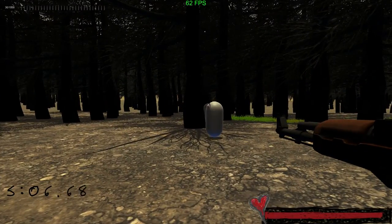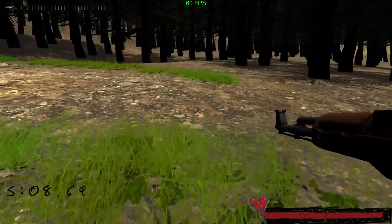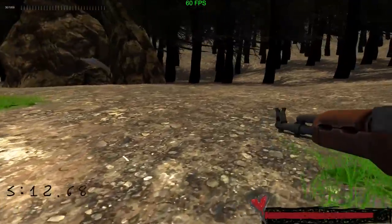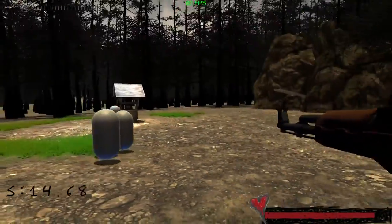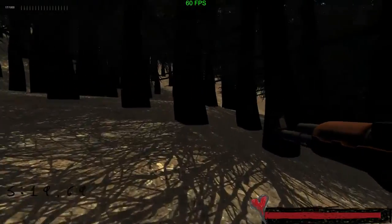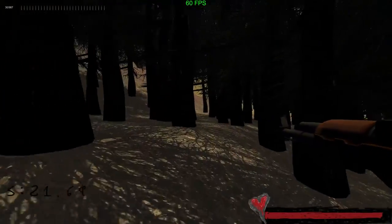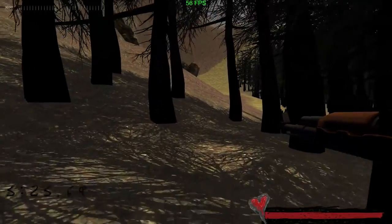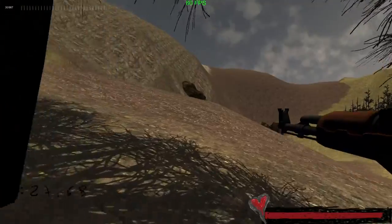I also increased the speed of the zombies. I was fixing the resolution of the ground texture to make it look less pixelated. Over here it's not bad. Let's run over here — this is the only way I know of to get up the mountain to the snow.